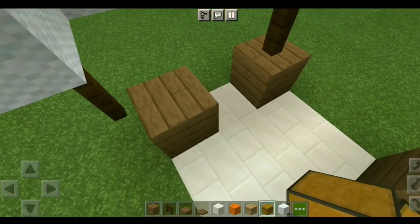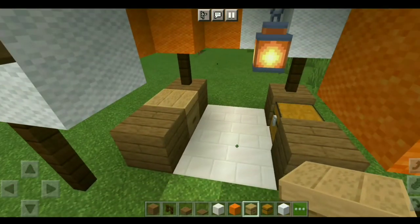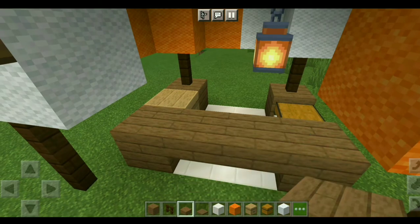Add a beehive and a chest in the empty spaces. We'll be selling flowers in this stall along with honeycomb that the bees around the flowers will produce.